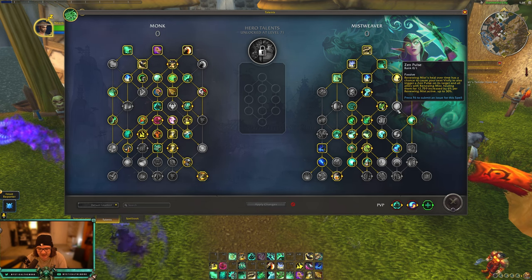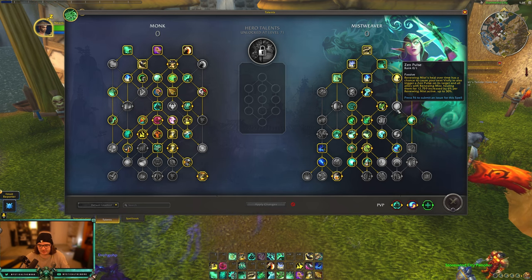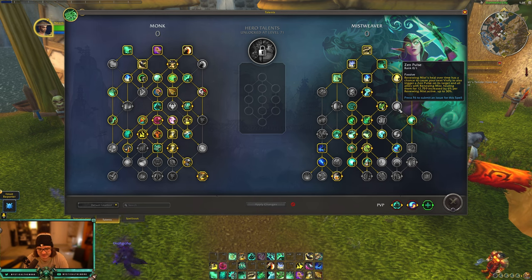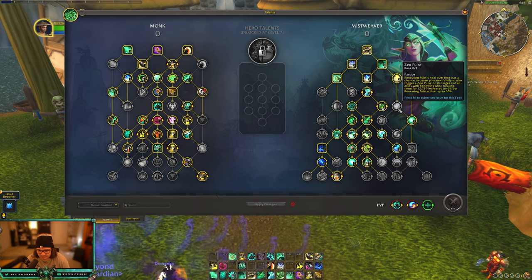Zen Pulse has been reworked — it is no longer an active spell, it's now a passive. When Renewing Mist's heal over time fires, there's a chance to cause your next Vivify to also trigger a Zen Pulse on its target and all allies with Renewing Mist. So if you have a ton of Renewing Mist out and you get that proc and press Vivify, everyone gets that Zen Pulse, healing them for an amount increased by 6% for each Renewing Mist active, up to 30%. That's amazing — our spread healing is gonna be crazy.